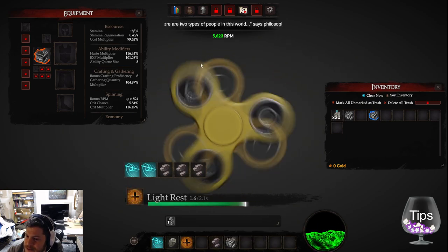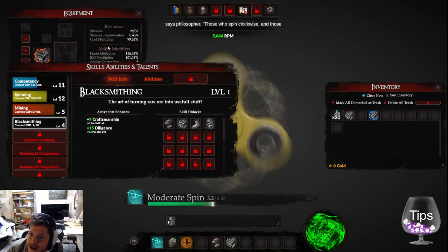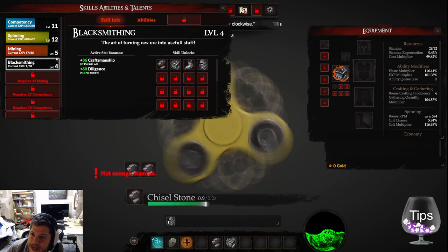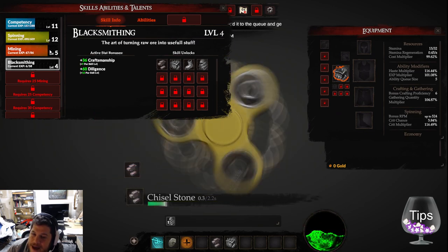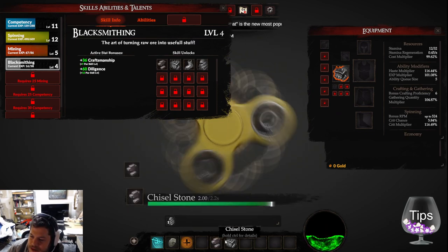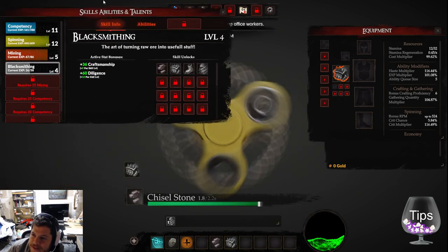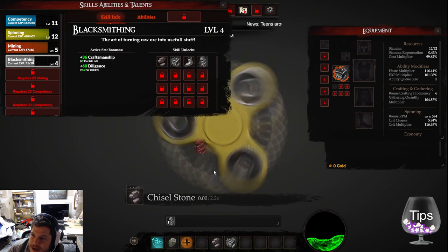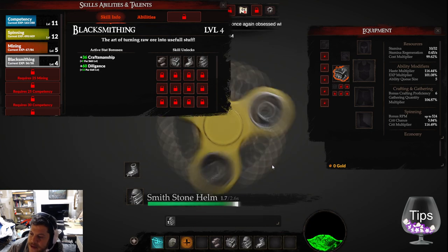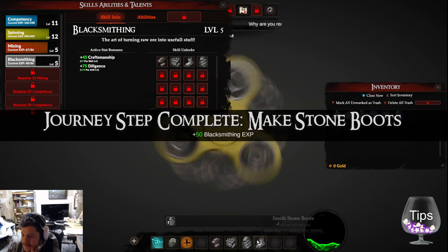I'm going to chisel more — I do wish I had progress bars visible while queuing. If I'm close to leveling up mining, that's important to me. I'm watching these progress bars pretty closely and I don't like having the full cluttered window. Oh — I can craft other stuff now! Let's go ahead and make a helmet and boots.